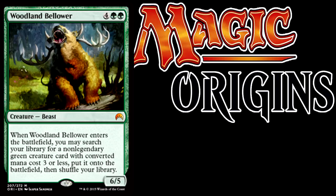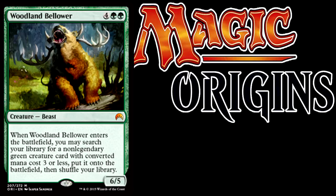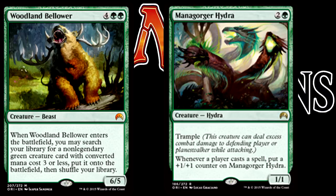So what are some good grabs for this creature? Personally, my 3 mana pick would have to go to Deathmist Raptor from Dragons of Tarkir. I can't wait to make a flippy deck with this Bellower and this Raptor — he'll be basically always in play. Another good pick from Magic Origins itself would be Mana Gorger Hydra. You ramp this guy out early and soon your opponent will have 2 huge threats to contend with.